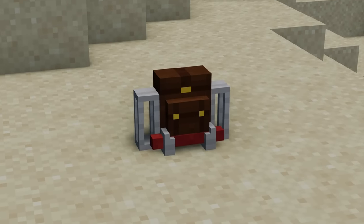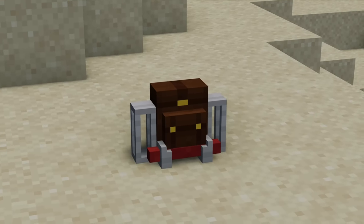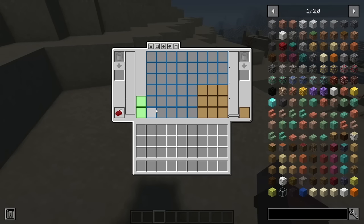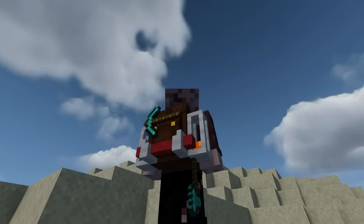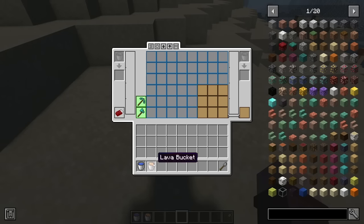To make traveling less cumbersome, the Traveler's Backpack mod adds craftable backpacks which can hold quite a bit of stuff. They can be worn on your back, put in your inventory, or placed on the ground. The backpack also has a built-in crafting table, liquid storage, tool slot, and bed.